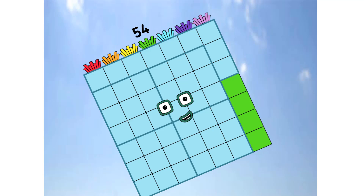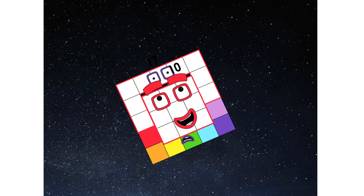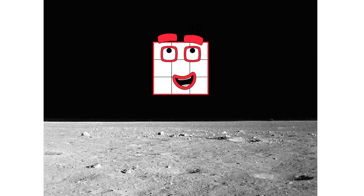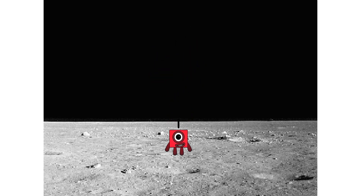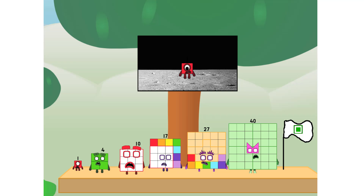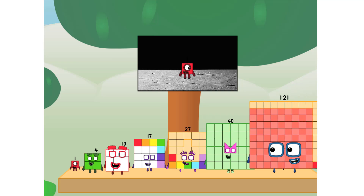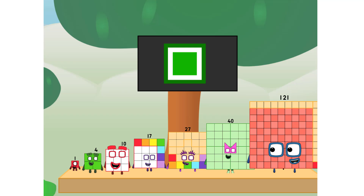We have liftoff! Primary launch stage completed. Engaging secondary star. Ah choo. We've reached space. Second stage complete. Ah choo. Entering lunar orbit. Launching lunar lander. Ah choo. The square has landed. We did it! The only thing left now is to plant the square club flag. Number land, we have a problem — I forgot the flag. Don't worry, little one. ELL will take care of this. One, number one. And the promise — no rockets, square power only.